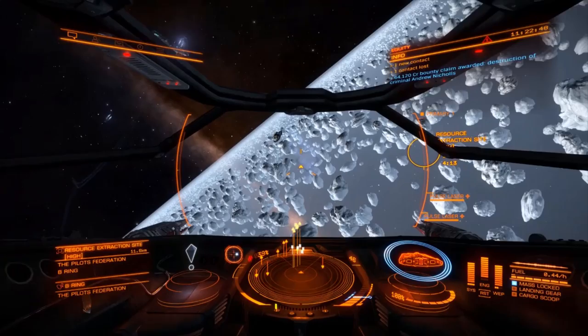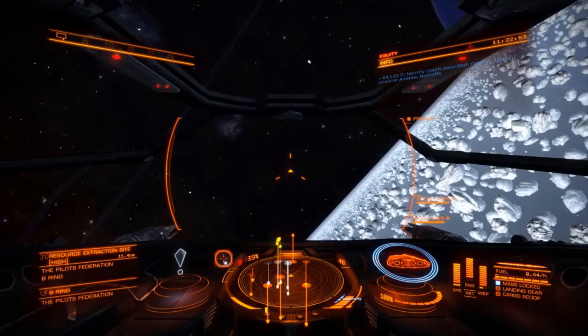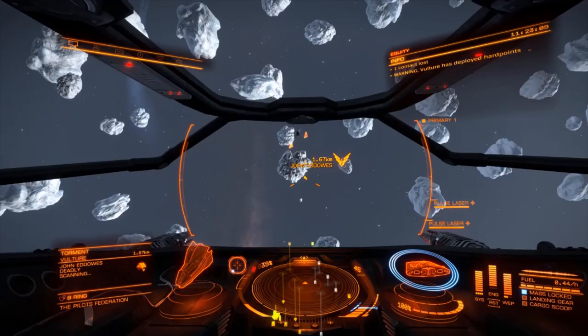When we first came in it was the small ships. With small ships, there's usually more of them and more activity, but you don't get so much money — you've got to get like five for every one of these big ship bounties. There's another Vulture there — he's wanted now.